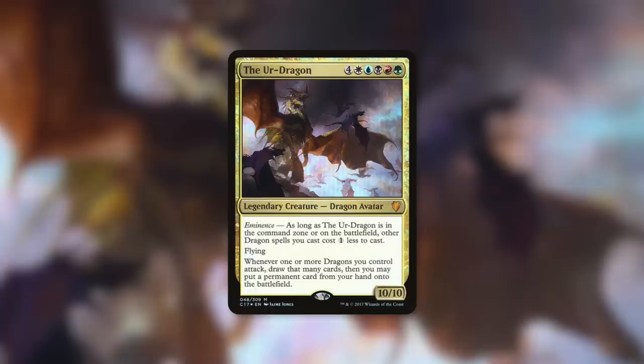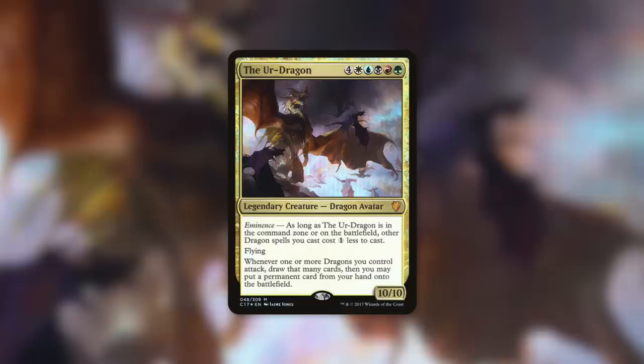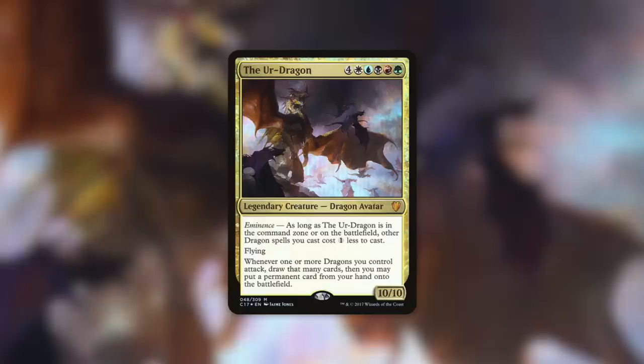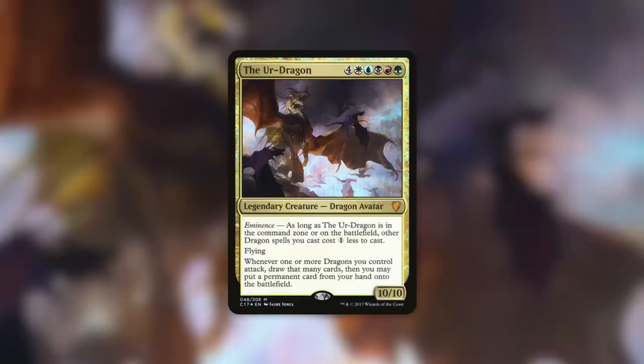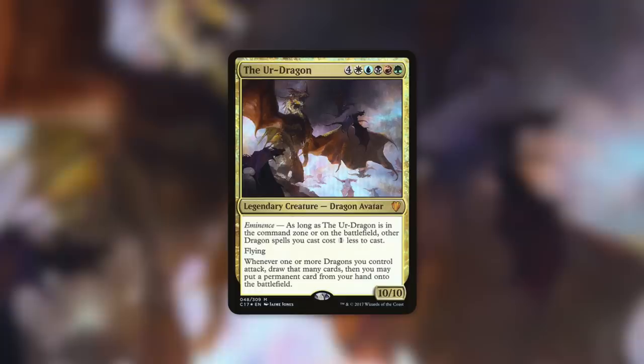Outside of being a commander, this brand new dragon spirit legend can be a fantastic part of pretty much any dragon tribal deck that can utilize it. The Ur-Dragon is obviously the first that came to mind — it has eminence, so as long as it's in your command zone or on the battlefield, other dragon spells you cast cost one less to cast. It's a 10/10 flyer, and whenever one or more dragons you control attack, draw that many cards, then you may put a permanent card from your hand onto the battlefield. Getting a second copy when it comes into play is just hilarious. And the Ur-Dragon reduces the cost of Miram, so you can get it out very early, copy your dragons including the Ur-Dragon, and double up on that trigger. This can get out of hand.